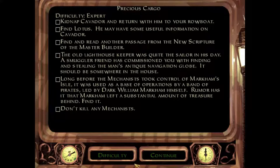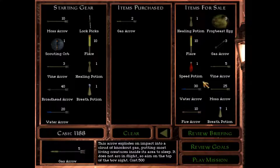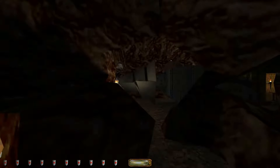Welcome back to Thief 2 and the mission Precious Cargo. I actually restarted the mission because where I saved was just a few seconds before a guard comes and sees me, and it's kind of already impossible to hide. So instead of having to deal with that, I'll just restart from the beginning. I only spent so much time last time because I wanted to show you a little bit of the beginning, but now we're starting for real.